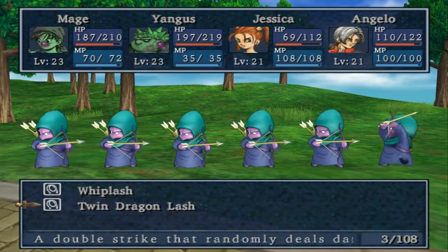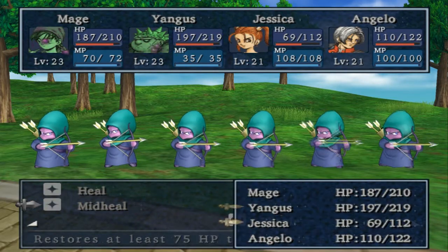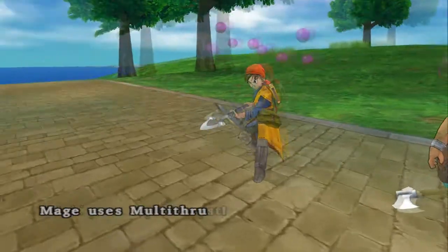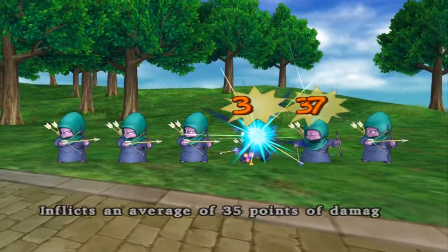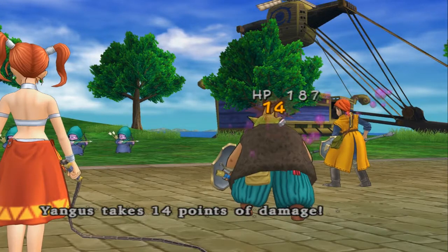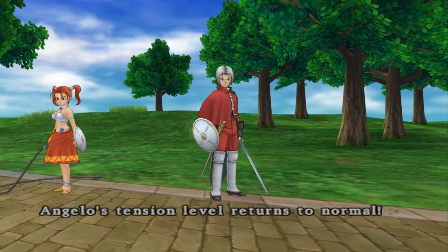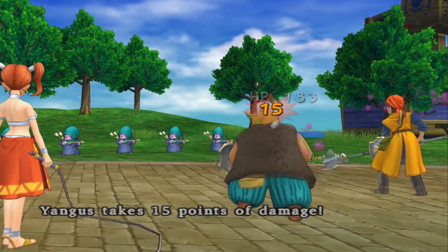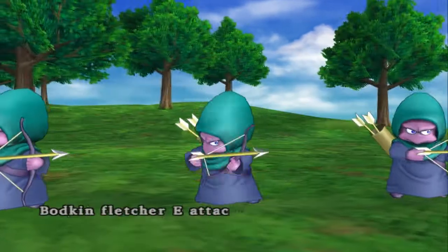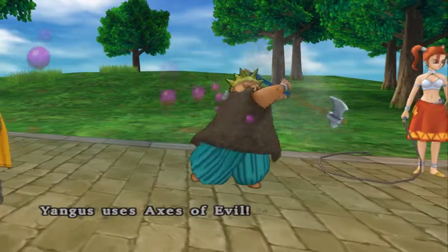Well, just go for it, Jessica. Angelo, you may just want to do some healing. It would have been nice for you to have killed at least one of them. I think there are some chests on this island behind the castle, which I may go grab after we've explored the castle. This place I think is to do with the mini-medal quest — collecting all the medals.